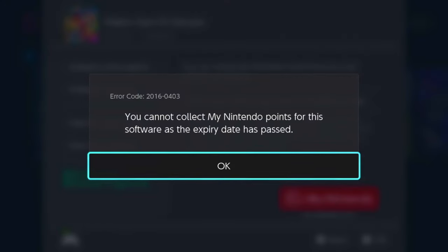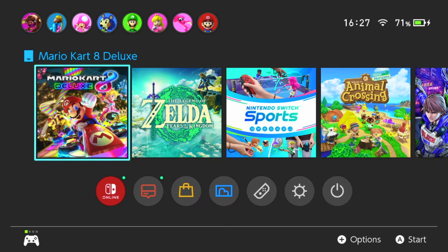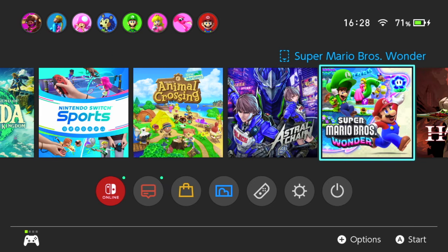I've already claimed the gold points for this game. What you may not know is that each game you have on your Nintendo Switch - whether you download it or buy the disc copy, the game card - you get Nintendo gold points as part of their reward program. It's almost like how cashback works in real life.